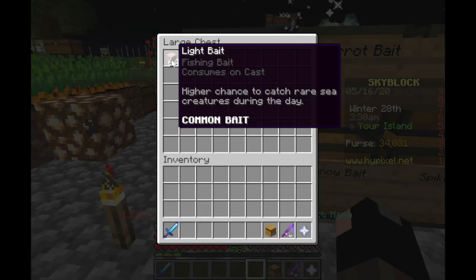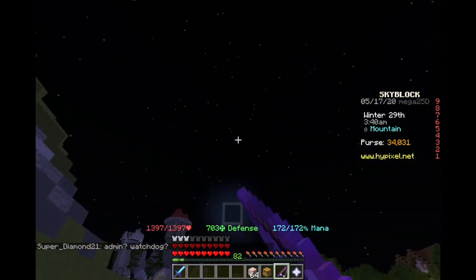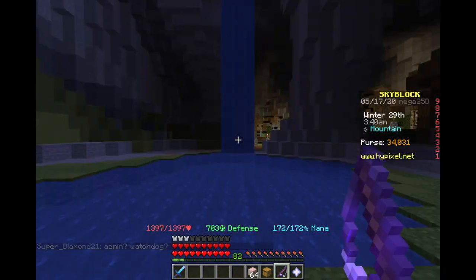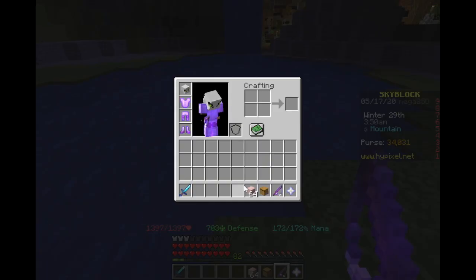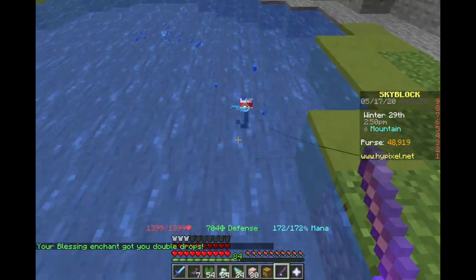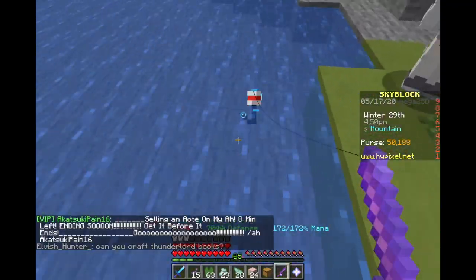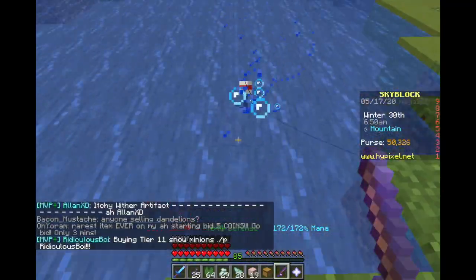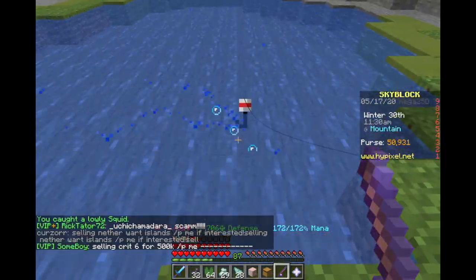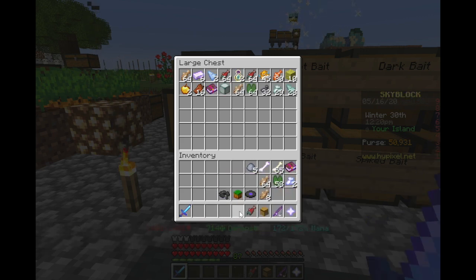For light bait, it increases your chance to catch sea creatures during the day. But what does it actually increase your chances to? This is one of the questions we're going to answer — should you actually be using this? Light bait is crafted using two prismarine crystals and a raw fish. Using a full stack of light bait takes more than one day cycle but less than two. We were able to get a Frail 6 book and an Angler 6 book.